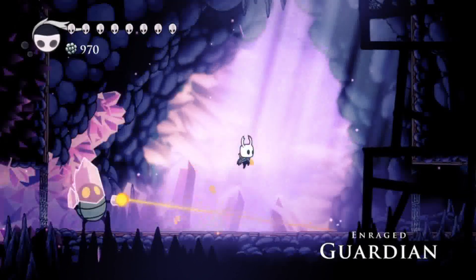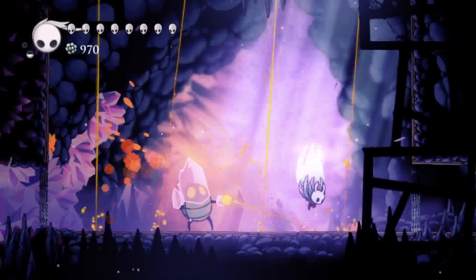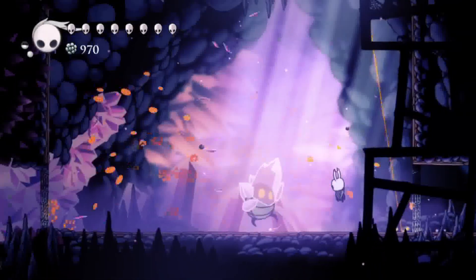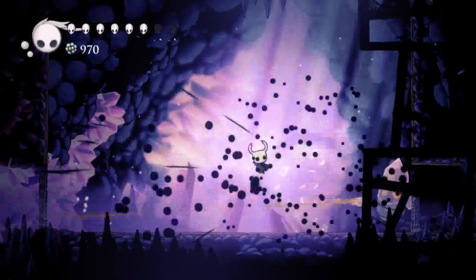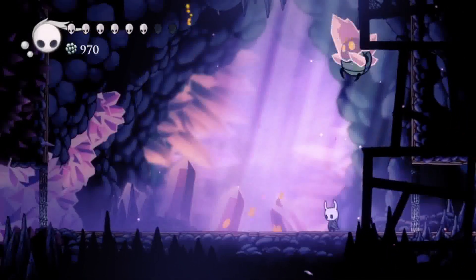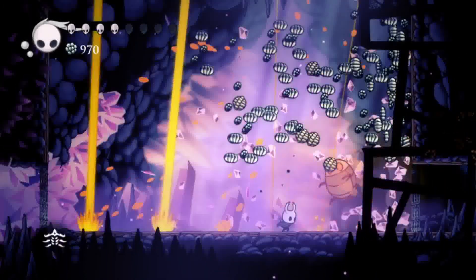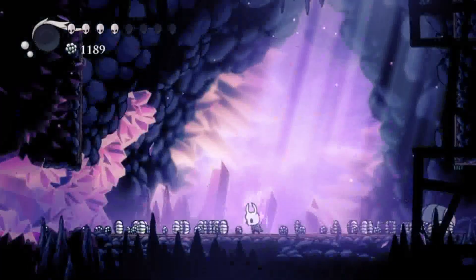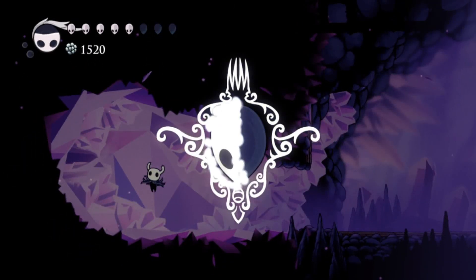There is no room for healing, so keep attacking. Watch out for his beams — I'm not doing any nail arts, I just want rapid hits. He also does double damage. That almost killed me. Let's heal. Get your mask shard.